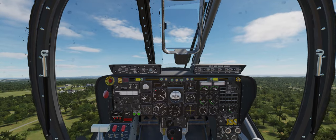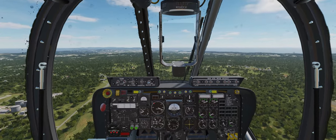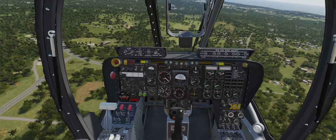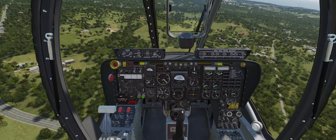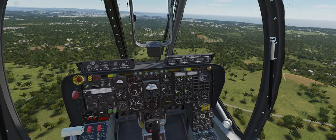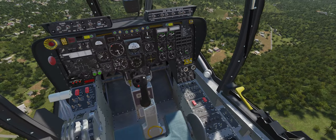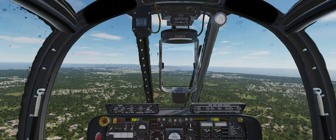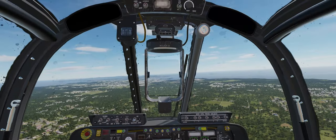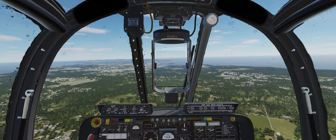I was not looking where I was flying. It's pretty easy, as you can see — everything was clickable, at least everything that we need for cold start. I know not everything is clickable in this version, but everything we need to get up in the air is clickable. The only question is the flaps — I believe they are clickable, but I have them bound just in case.